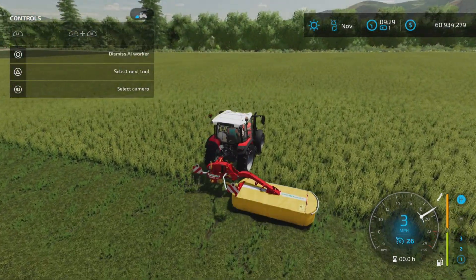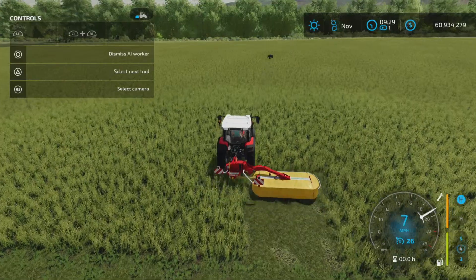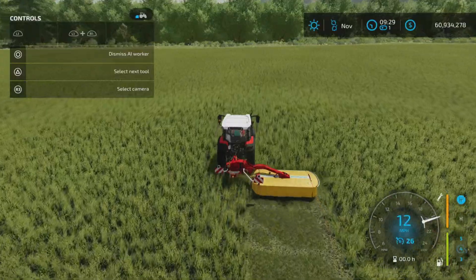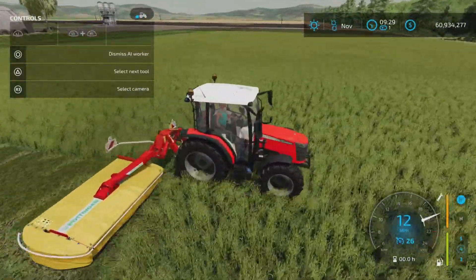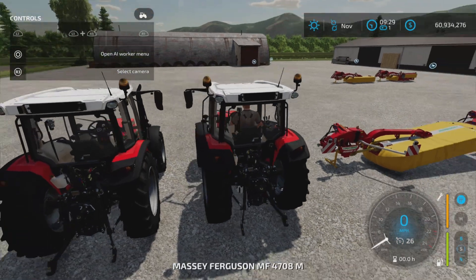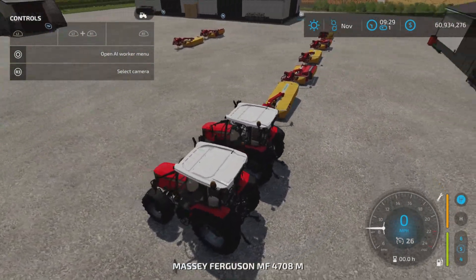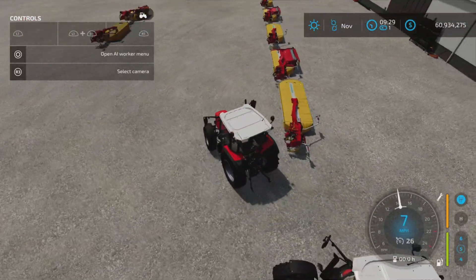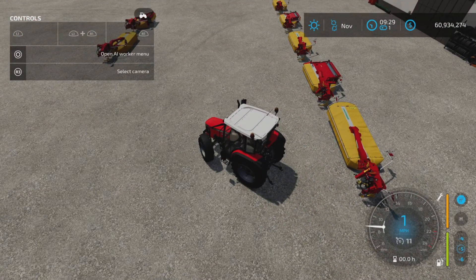Let's hire a worker. Eventually get up — this is the Massey Ferguson 82 horsepower. 80 horsepower is the maximum it says it needs.